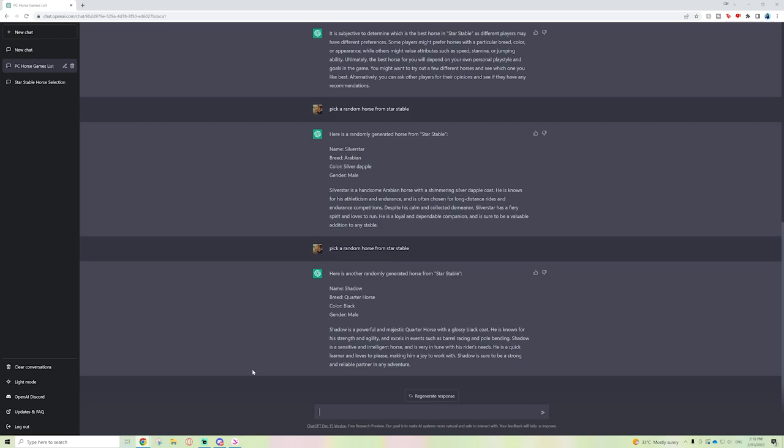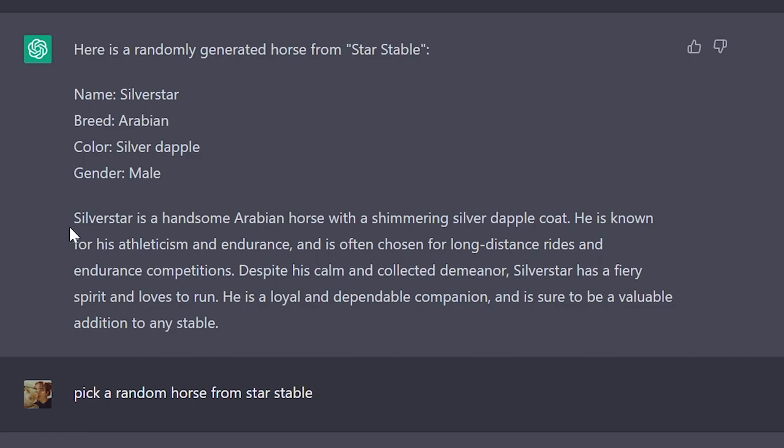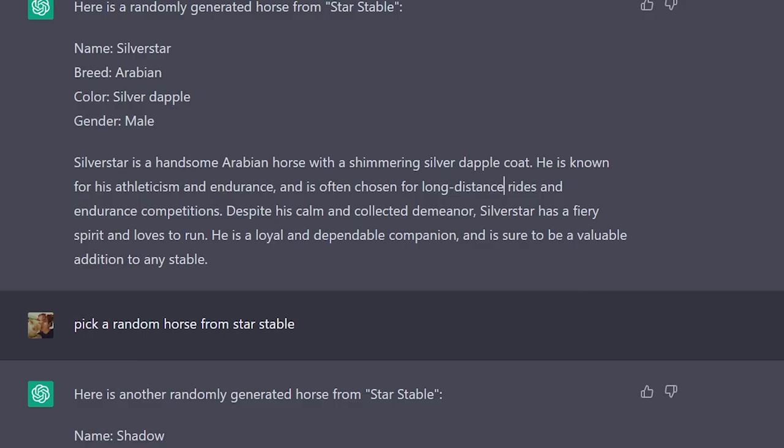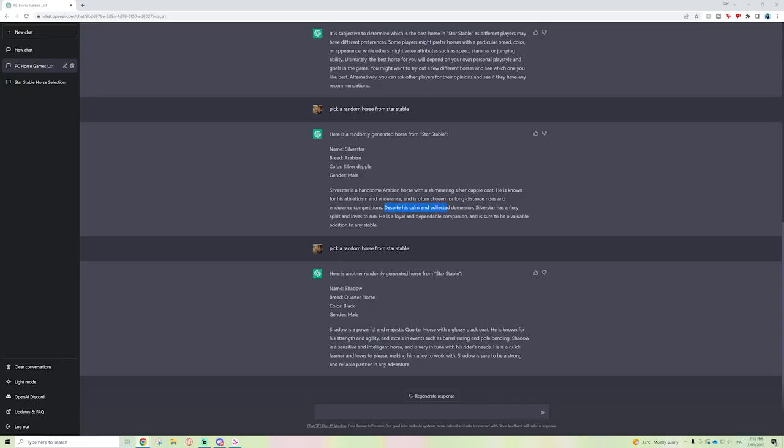It gives you a name: Silver Star — that's actually a Star Stable-style name. Breed: Arabian. Color: silver dapple — this actually is silver dapple. Gender: male, though I wish it went deeper like stallion or gelding. And then it gives a description: 'Silver Star is a handsome Arabian horse with a shimmering silver dapple coat. He is known for his athleticism and endurance and is often chosen for long distance rides and endurance competitions. Despite his calm demeanor, Silver Star has a fiery spirit and loves to run — a loyal, dependable companion.'